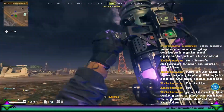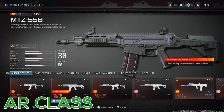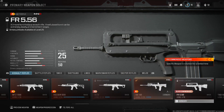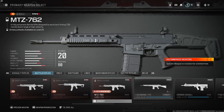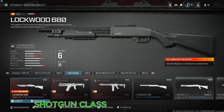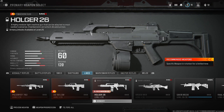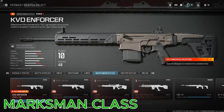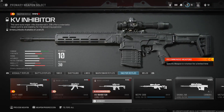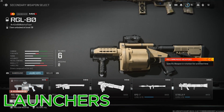Coming back to the guns they've brought in, we're just going to say the names of them: SV545, MTZ556, Holger556, MCW, OG58, FR5.56, BassB, Sidewinder, MTZ762, Stryker, WSP Swarm, AMR9, WSP9, Rival9, Stryker9, Lockwood680, Haymaker, Revita, Polymyat762, DG58LSW, Holges26, BruinMK9, KV Enforcer, MCW6.8, OM56, MTZ Interceptor, Cat, AMR, Longbow, KV Inhibitor, CDR45, Renetti, TYR, WSP Stinger, and the RGL-80.